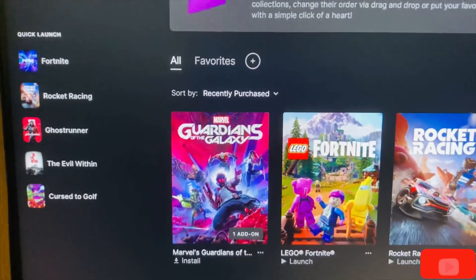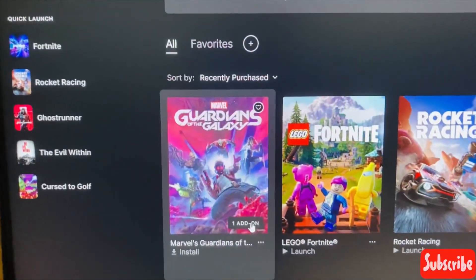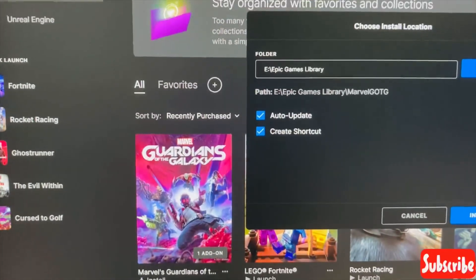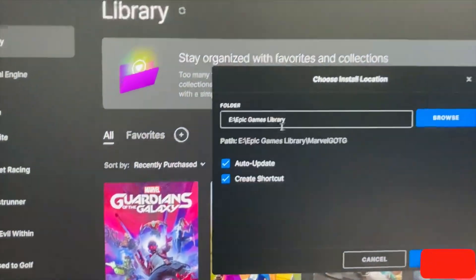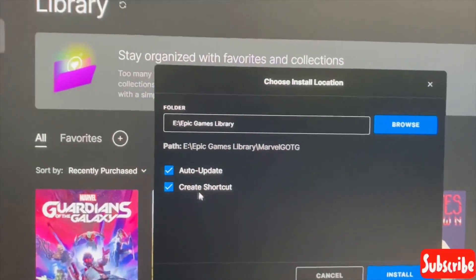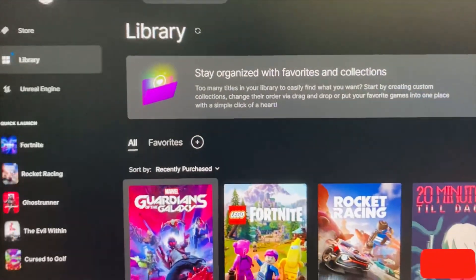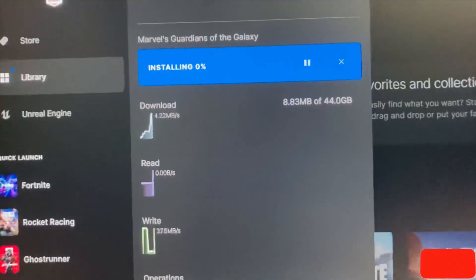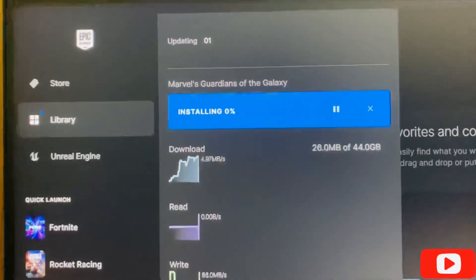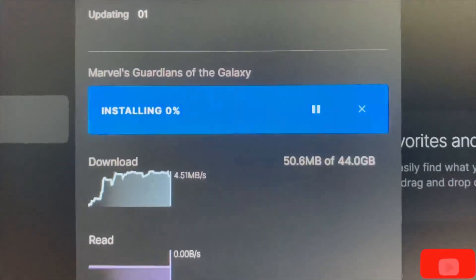I'm going to download this game. I have 80GB storage. There's one add-on mentioned — I think that's simply an error. Let's install this game on drive E with auto-update and create a shortcut. Initially you need 44GB to download this game. It has started downloading.